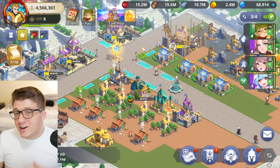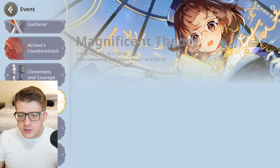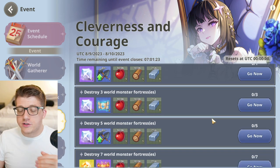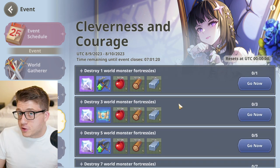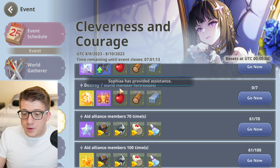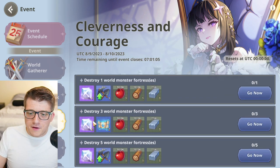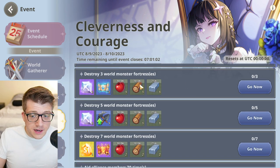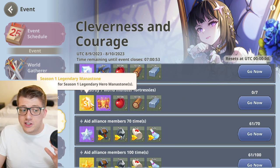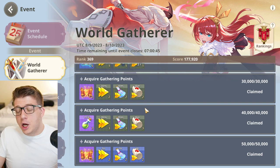Keep an eye on your events tab at the top of the screen. Some events give bonus rewards that make them a better use of stamina than regular monster hunting. For example, defeating five monster fortresses gives free mana stones for gatherers, free summons, and bonus resources. Defeating seven fortresses rewards a universal season one mana stone, which is extremely rare. Always check what events are active and prioritize them to gain power faster.